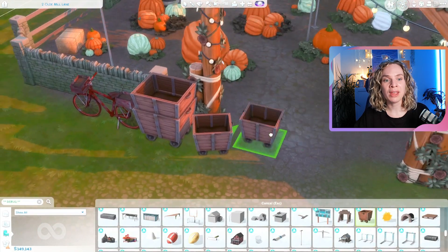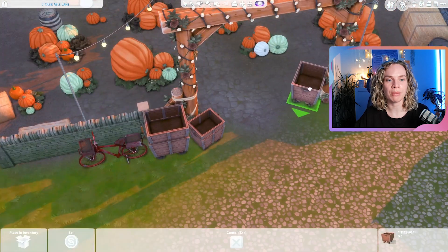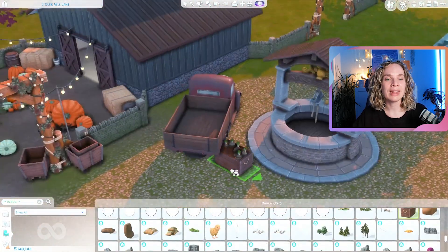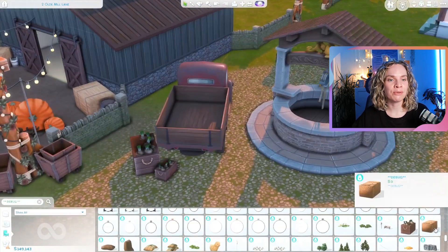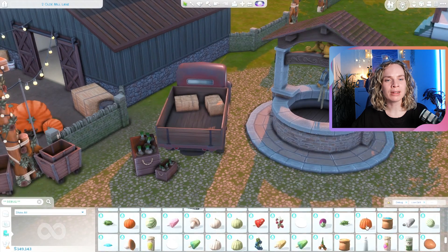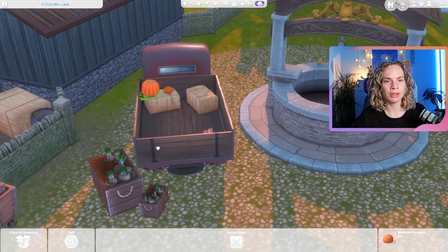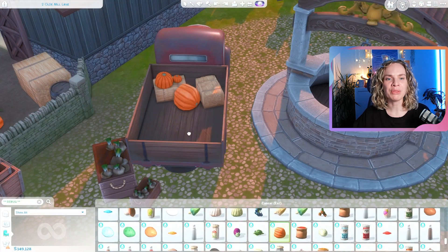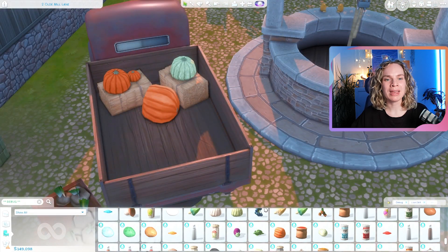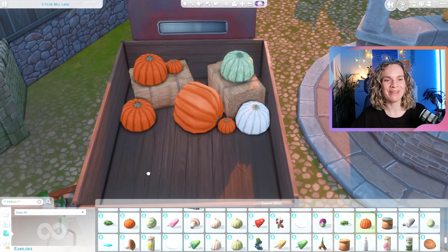I was really trying to make this a pumpkin patch where you can go and pick pumpkins to carve for the spooky season, but also just hang out. There are activities here — pumpkin carving in the barn, a bar and dance floor, a cafe with a reading nook, picnic benches, and a food stall from the Seasons expansion pack with a fall-themed setup, probably selling apple cider and similar goodies.